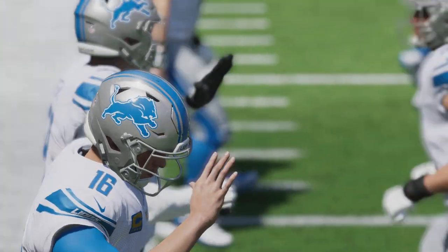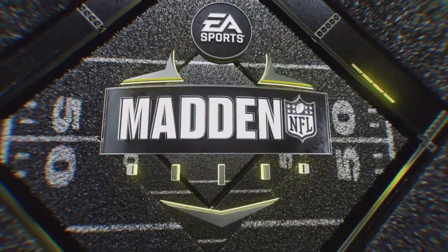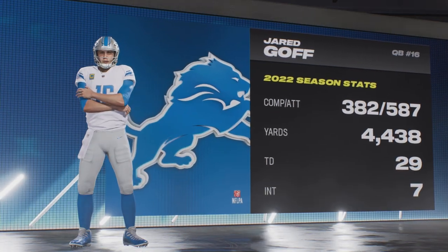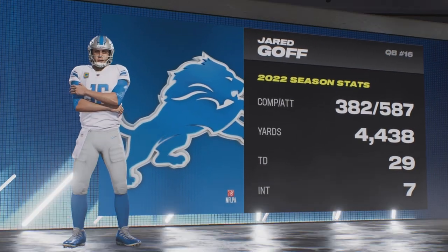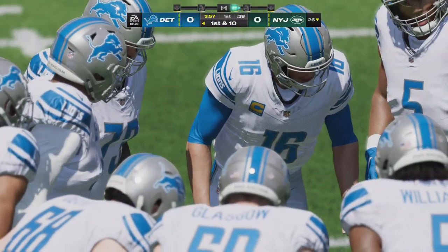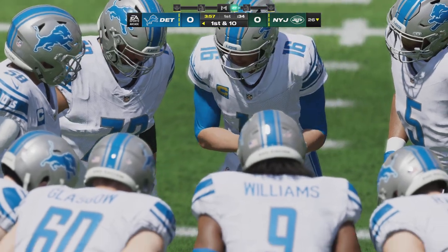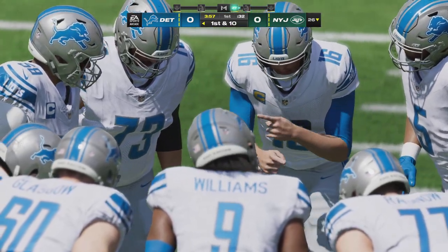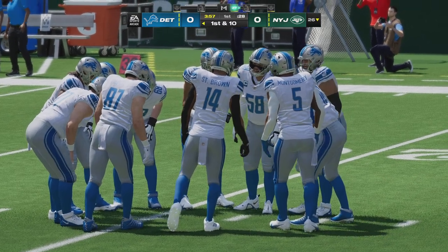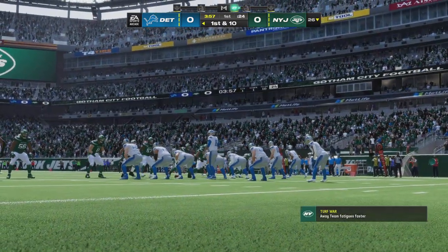Here are the Lions coming out for their opening drive, led by the first overall selection of the 2016 draft from Cal, Jared Goff. At one point, the ascension of Jared Goff was really strong — back-to-back Pro Bowls, took his team to the Super Bowl, and came within one quarter of winning it. But since that time, he's had bouts of inconsistency, and that's been the struggle for him as he tries to get back to that form.